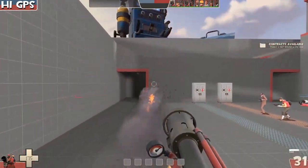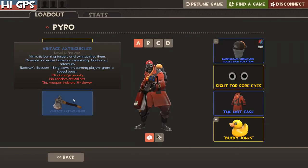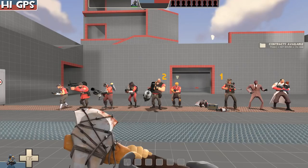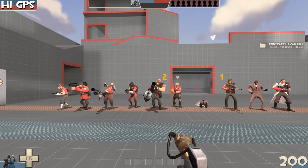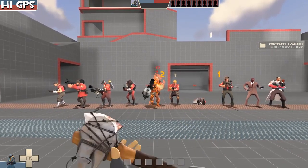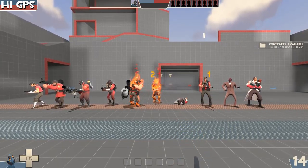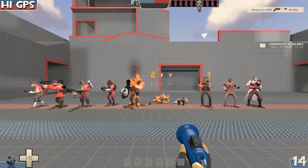The Extinguisher has the same type of downside as the Fists of Steel — a slower holstering penalty. However, this can be completely negated by switching weapons. Going directly from the Extinguisher to the Flare Gun is slow, but going Extinguisher to Flamethrower to Flare Gun is a lot faster. It goes both ways as well.